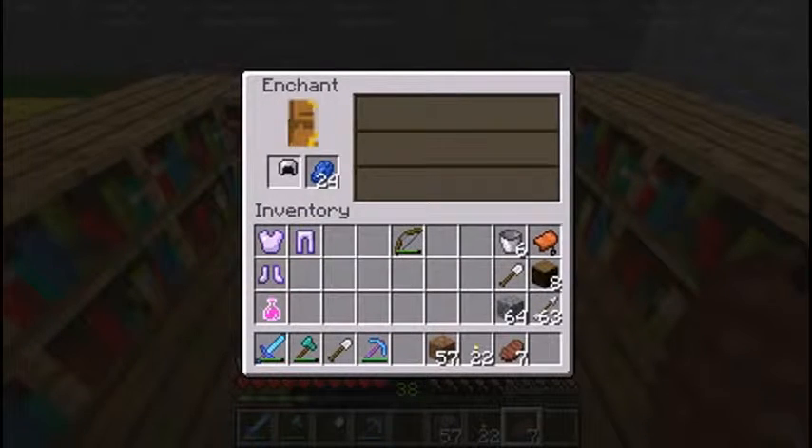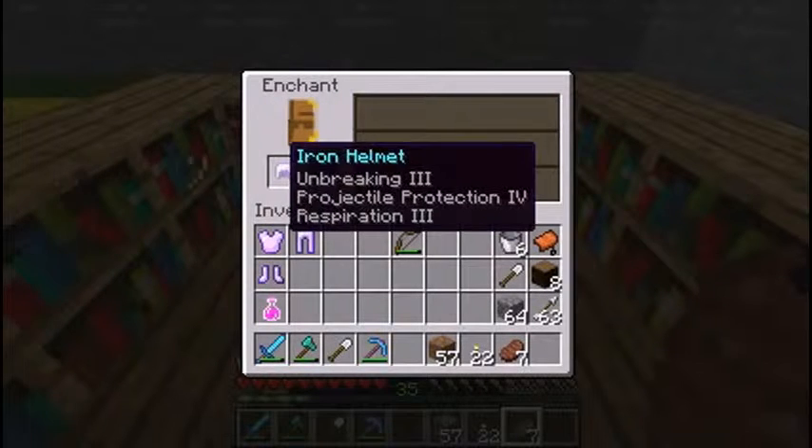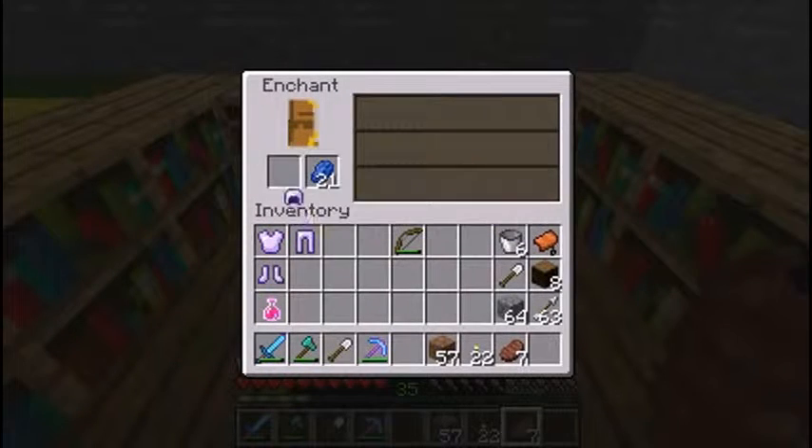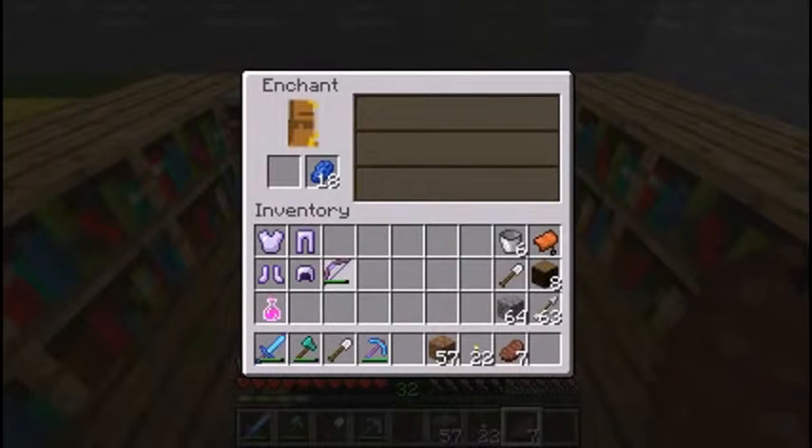What a good set of adventuring armor. Unbreaking and something good — Projectile Protection and Respiration. Awesome! We could use all that stuff. And last but not least, our bow. Bam! What do we got? Oh, this is a big one — Power 3 and Punch 1. That's excellent. All those things are just wonderful.